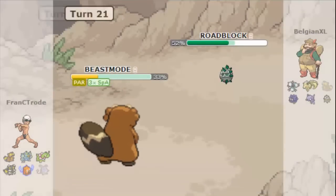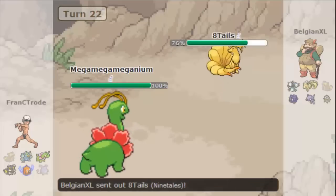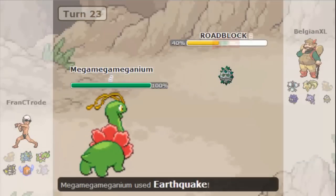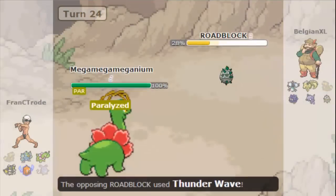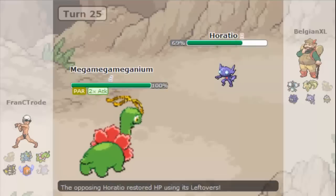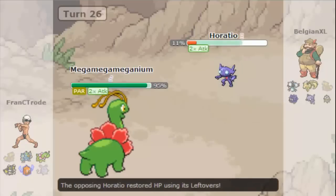Even if I get another charge beam boost — which I do — I'm going to die right now because of that crit. Meganium is here now. I go for seed bomb first when I should have gone earthquake, then I go for earthquake. He's playing around my moves very well but I'm getting residual damage on him. He's trying to paralyze me but I don't care much as a bulky attacker, so I go for swords dance in case he stays in.